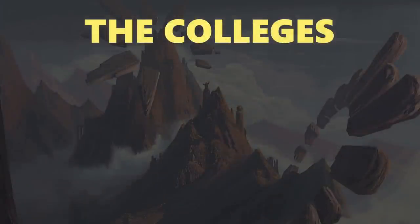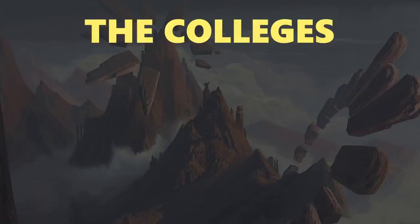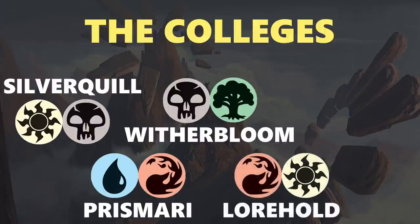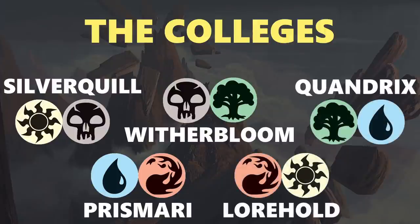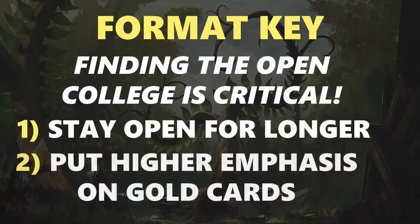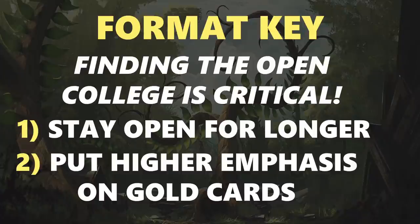Next, we're going to be talking about the archetypes of the set. Since Strixhaven is a 5-archetype set, they become even more important. The colleges are Silverquill (white-black), Prismari (blue-red), Witherbloom (black-green), Lorehold (red-white), and Quandrix (green-blue). Finding the open college is critical to your success in draft. To accomplish this, try to stay open for longer and put higher emphasis on gold cards, because in Strixhaven there is one color combination out of 5, so you're far more likely to be able to play the powerful gold cards you take early, and you can use those to read which college is open.